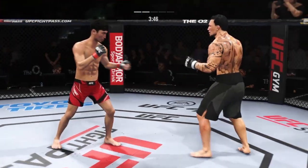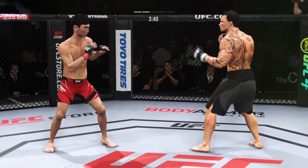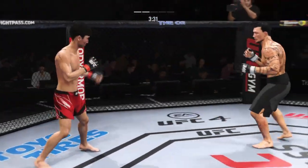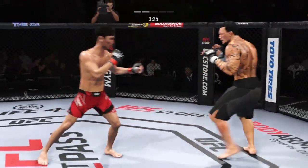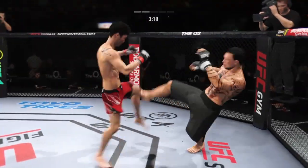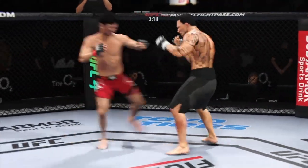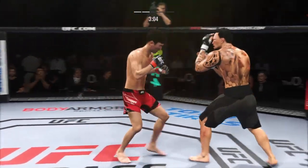He landed the right hand there. Nice knee to the body. Slips the punch. Still unable to find that precise range with the high kick. Good head movement there — nice slip. He's throwing every part of himself into these big leg kicks. He lands another strike to the body, really starting to connect on a lot of shots to the midsection, and these will take their toll as this fight goes into the latter rounds.